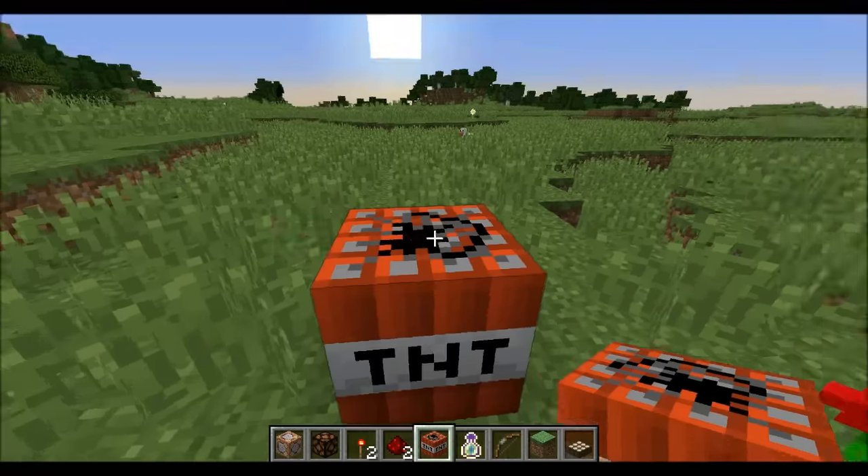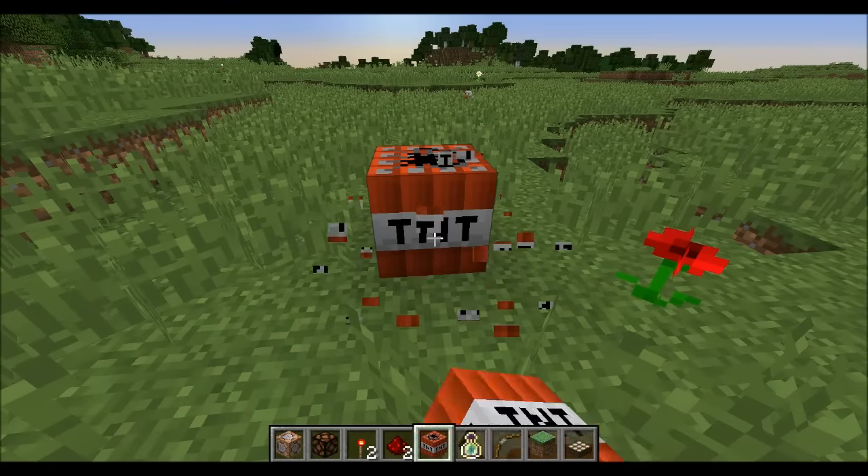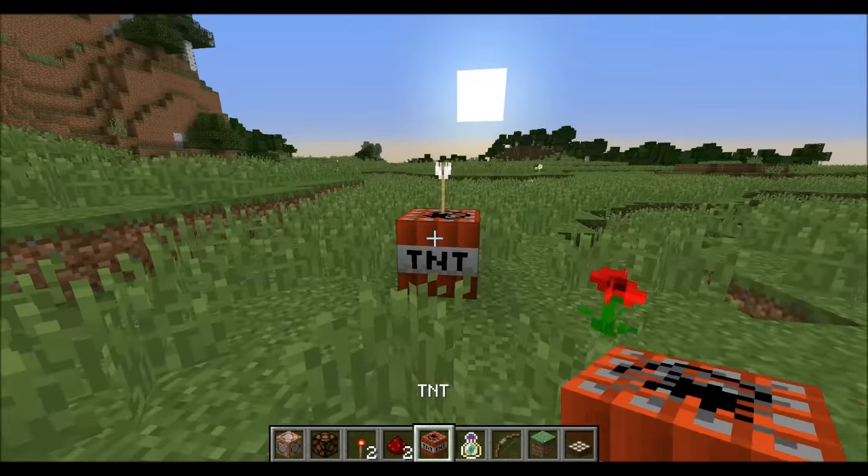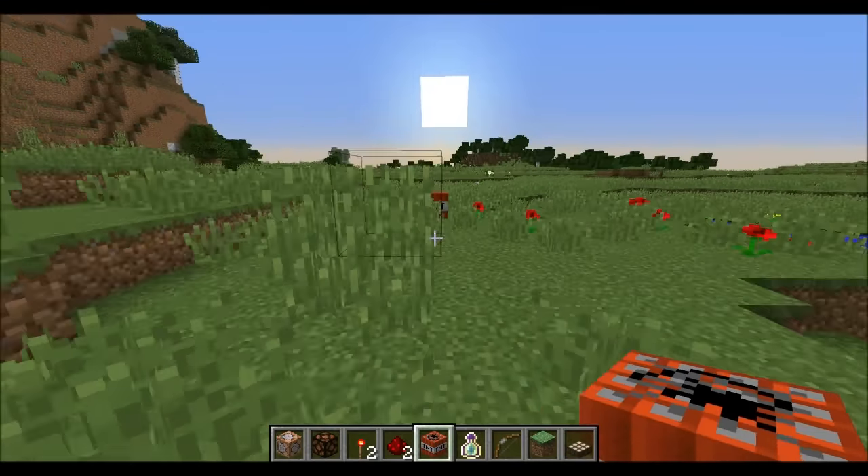So it's pretty simple. This is a regular TNT, right? All normal. If I shoot an arrow on top of it, however, it becomes special. So when I punch it, it now gets primed.